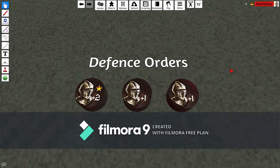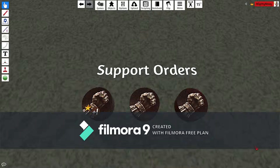Defense orders are basically for if you think you're going to get attacked and you don't want to feel the wrath of your opponent. A defense order adds a plus one to your combat strength if you're going to get attacked, and a plus two with the star version.